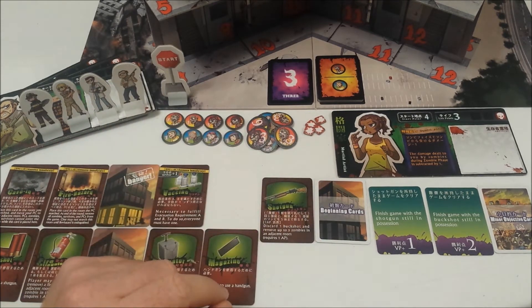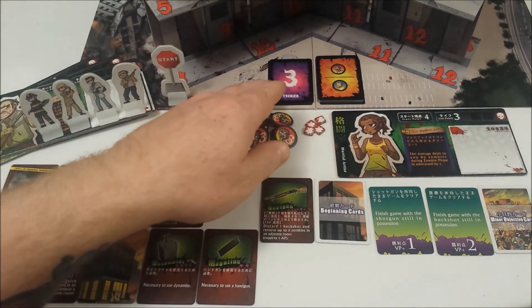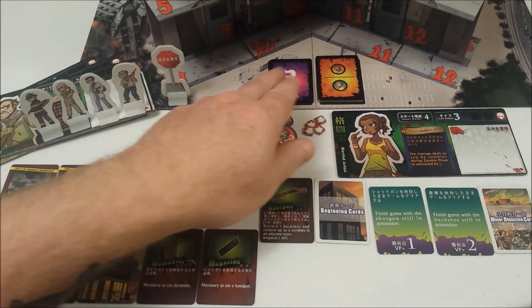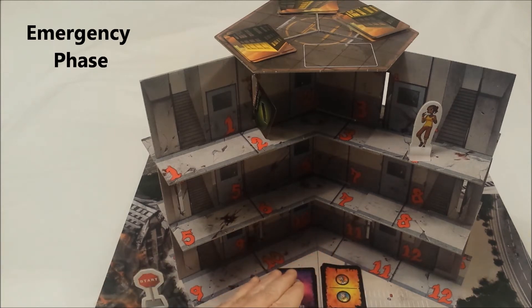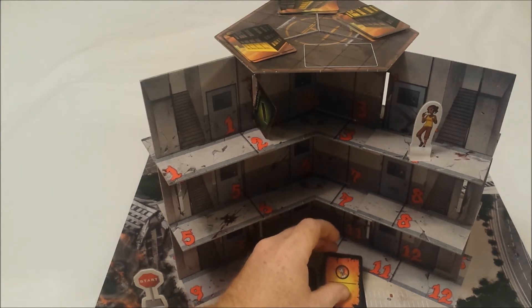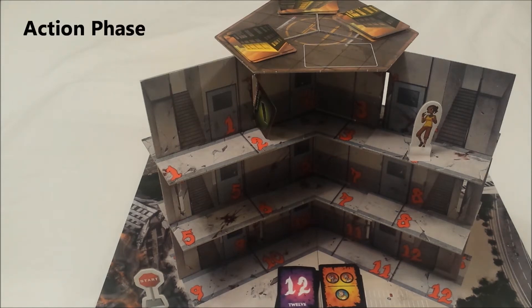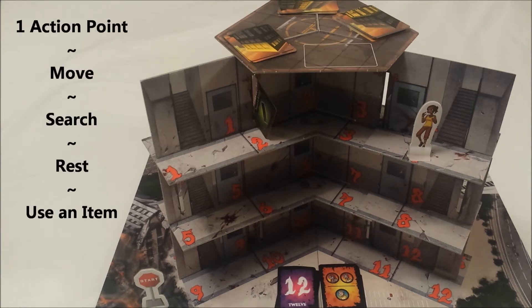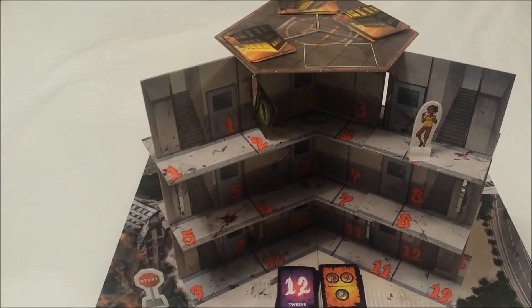Each player has a deck of 12 cards, as the game lasts 12 rounds. During the emergency phase, everyone performs actions at the same time: you flip the top card of your deck, which tells you how many zombies to place in which room, then flip the next card to determine how many survivors to place in the next room. During the action phase, you have three action points to spend. For one action point you can move, save, search, rest, or use an item. For zero action points you can save survivors, release survivors, or hand over or pick up an item.